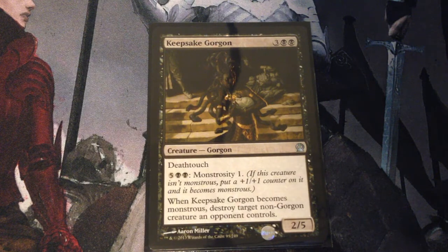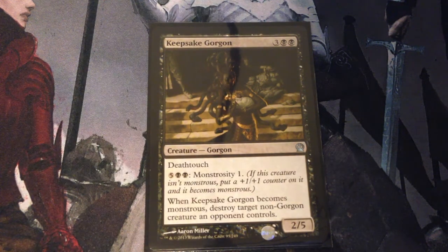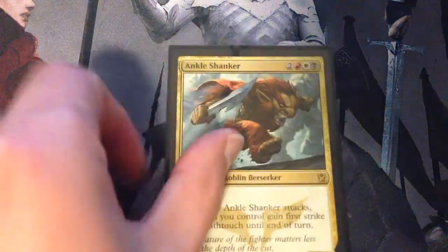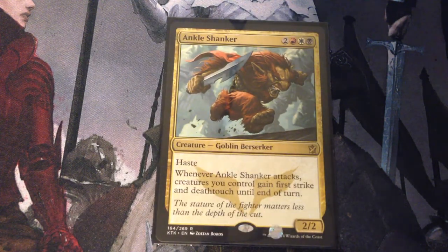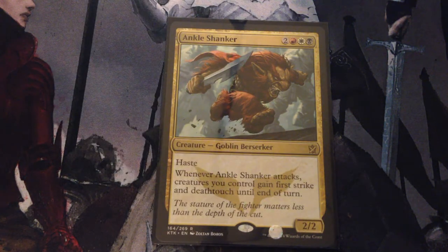Keepsake Gorgon is 5 mana for a 2/5 gorgon with deathtouch. It has Monstrosity 1 for 7 mana. When it becomes monstrous, destroy target non-gorgon creature an opponent controls. Ankle Shanker is 5 mana for a 2/2 goblin berserker with haste. Whenever it attacks, creatures you control gain first strike and deathtouch until end of turn.